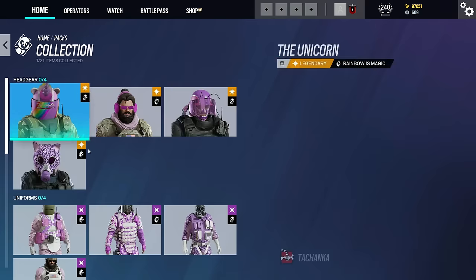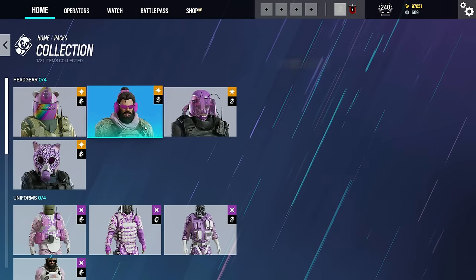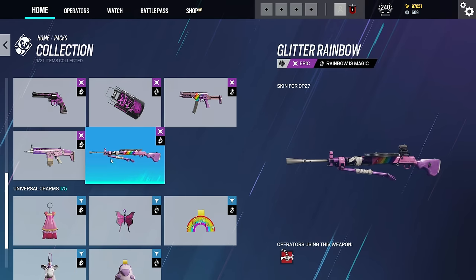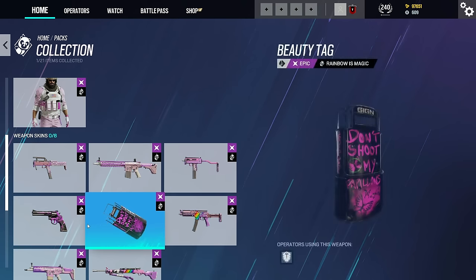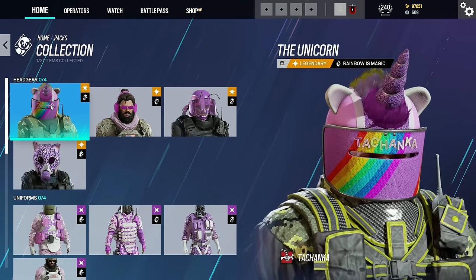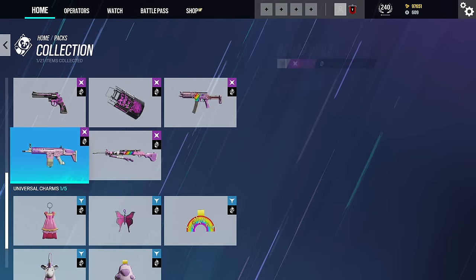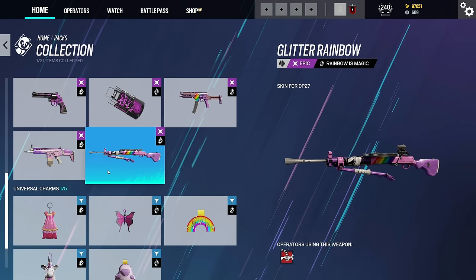The final one here is Rainbow is Magic. Not many operators are actually in these packs. This event did return for a second time and they didn't add any new operator skins, but what they did was add more weapon skins — before there wasn't a skin for Tachanka's DP27 or the SMG11, for example. This is easily one of the smallest collections in the game, so the fact that most of it is weapon skins and charms isn't really that good. I think we're all waiting for player cards for this because a unicorn Tachanka player card is going to be sick. This is 100% going to return soon because the drone skins just got announced this season, and we know drone skins originated from this event, so they're definitely going to capitalize on that and bring these packs back.